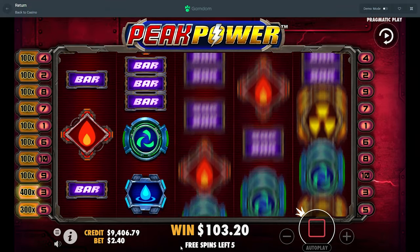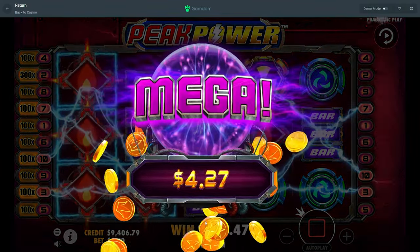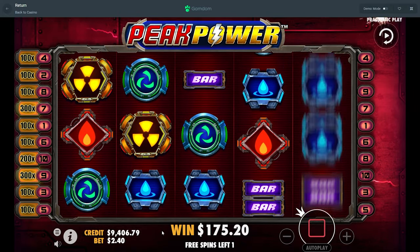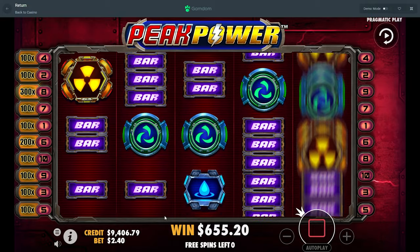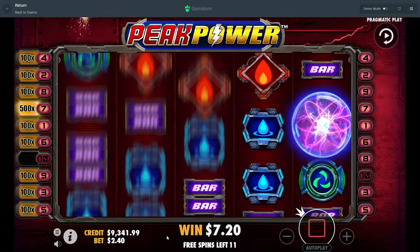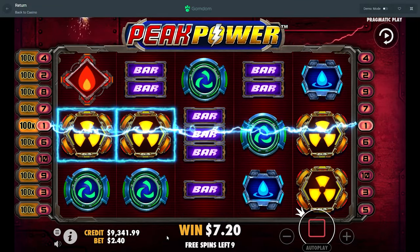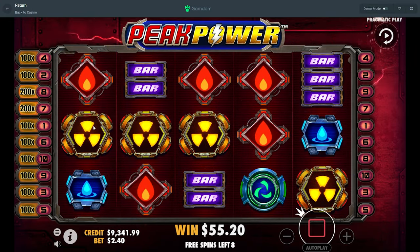This is the top symbol. Y'all definitely know how this works because it's been out for a few days, so y'all know. I kind of do — I'm trying to still understand some things I probably don't know, but it's whatever. Hopefully we just get some good wins. Didn't lose too much — what does it have? Just two more spins. That'd be cool if the minimum multi... oh, a thousand x and a 500x — all for nothing.